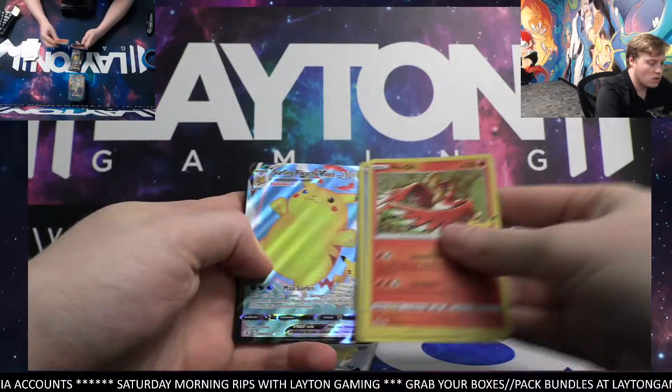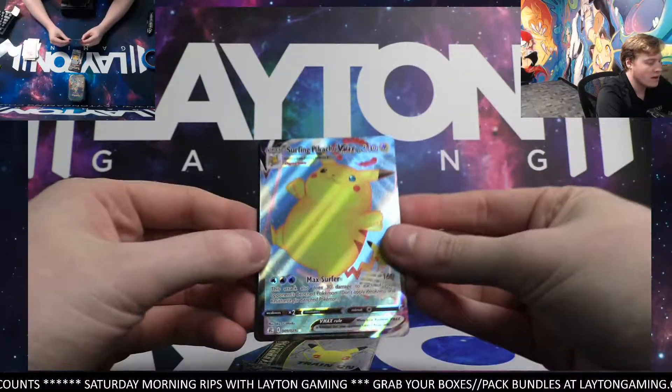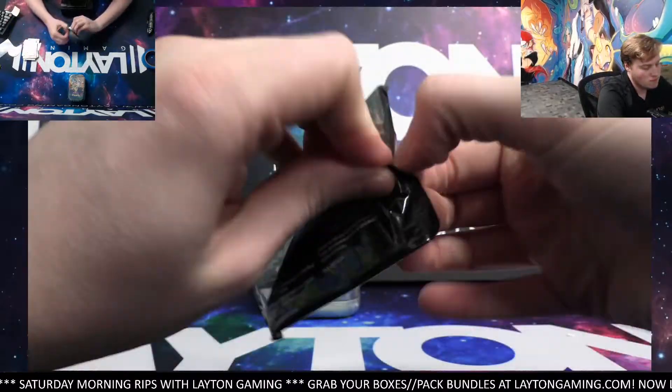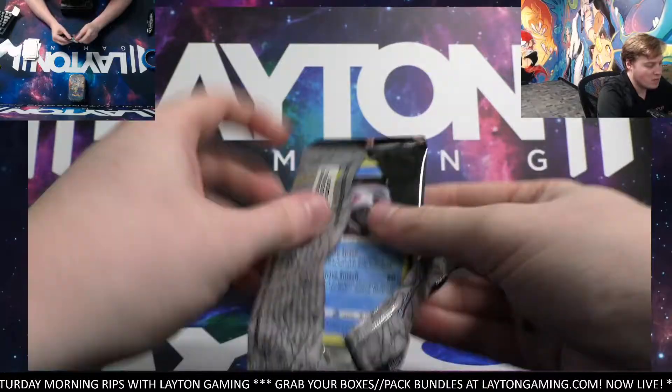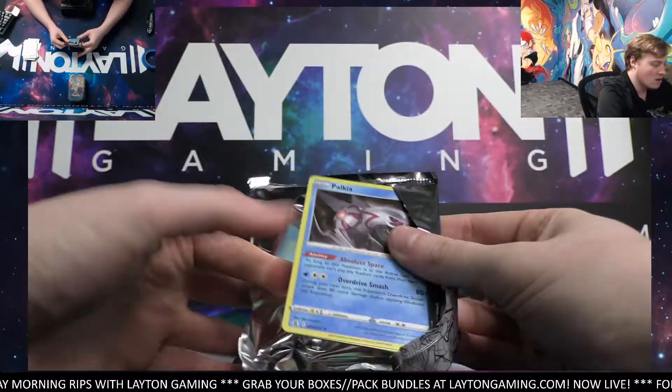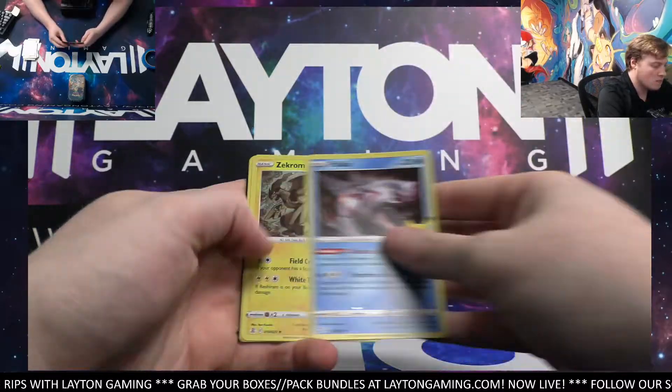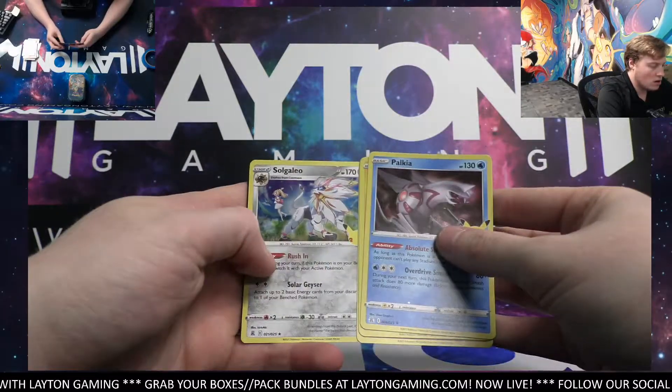Oh yeah — Dialga and Surfing Pikachu V-Max, nice one. Or card there. Surfing Pikachu and Flying Pikachu V-Max always a pretty nice card to get at the back of your pack, I would say. Loudoun and Solgaleo.